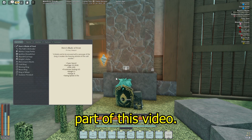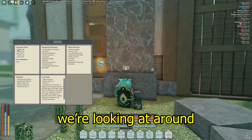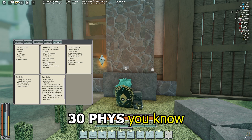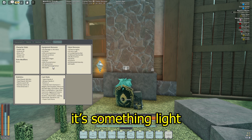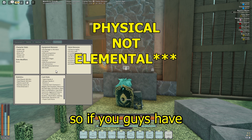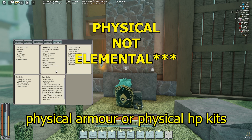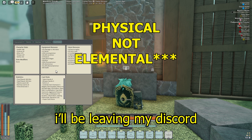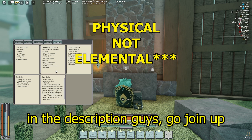Here we go guys — the summary. We're looking at around 540 HP with a 186 HP kit, 51 elemental, 30 fizz. I do need a better HP kit with elemental though, so if you guys have elemental armor or elemental HP kits that you want to donate, please hit me up on Discord — link in the description.